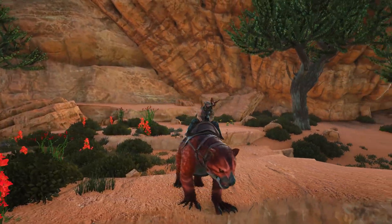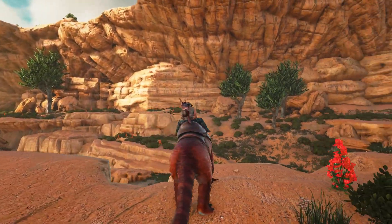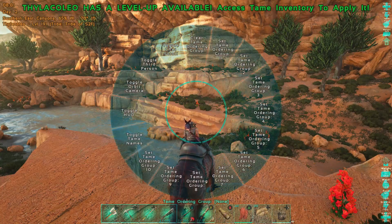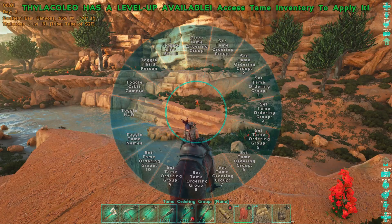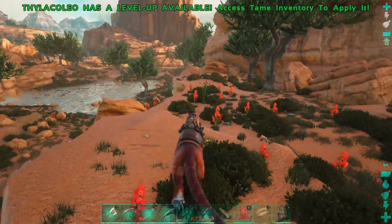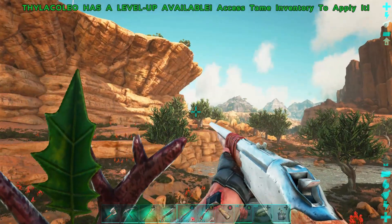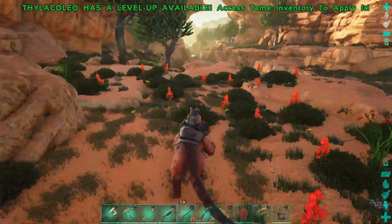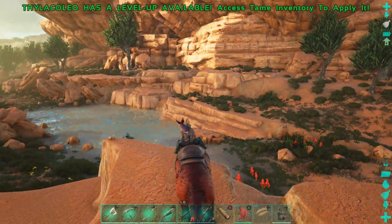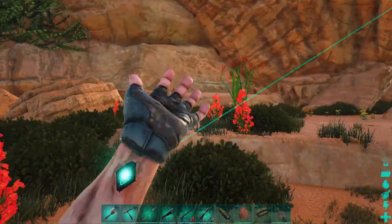This is going to be our starter base location. Not too bad — we're near water, down in the ravine. You want to be down in the ravine on this map because it's a lot cooler. Once you get above those rocks it's typically 20 to 30 degrees hotter. Last series our base was up there and it was hitting 100 to 120 degrees at certain points — you go through food and water way too fast. Down here the temperature is much more manageable.